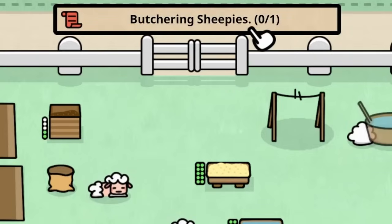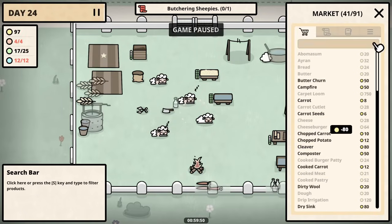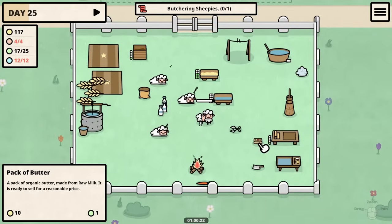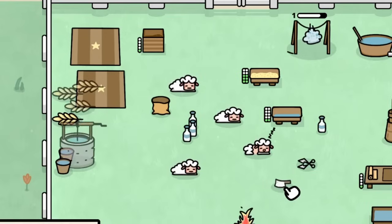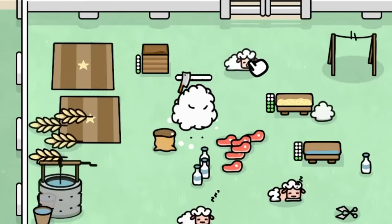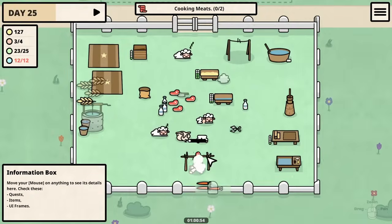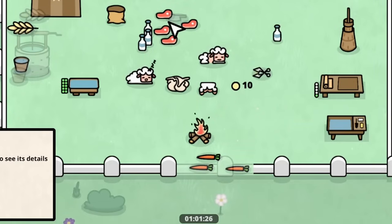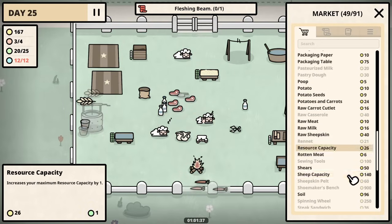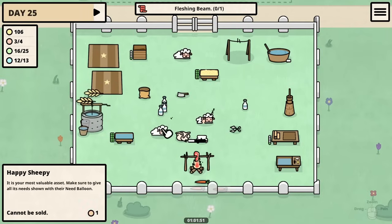I didn't know we could actually do this — oh gosh, butchering the oldest sheepies? How do I tell who that is? It's the next day. Cleaver, where are you? I didn't think we were actually going to do this — I was making jokes about it. Well, one last hoorah for one of the sheepies. Let's make sure all the sheepies are asleep — they don't need to see this. Okay, who's it gonna be — eeny meeny miny — this one. Oh no, there's so much that comes out of it! A stomach and mutton slices and sheepskin. We can cook the meat too — we gotta get through all this before they wake up.